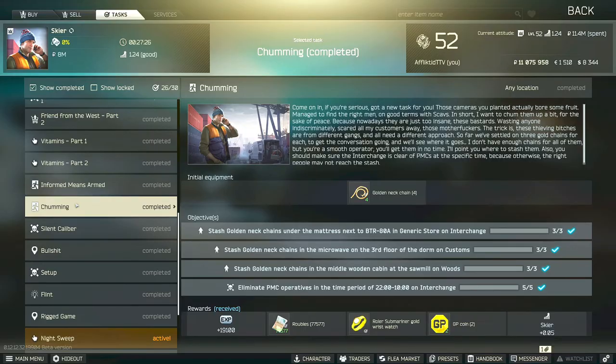So three on Interchange, three on Customs, and three on Woods, as well as eliminate PMCs during the time period of 22:00 to 10:00 a.m. on Interchange. Skier will provide you with four of the gold chains that you need for this task, so make sure to check your messenger. However, you will have to either buy or have found the other five chains that you will need.